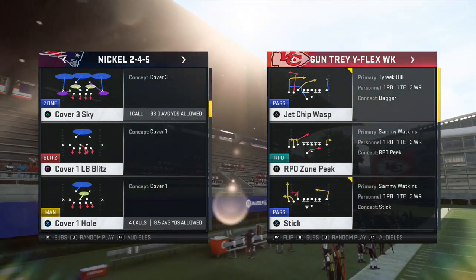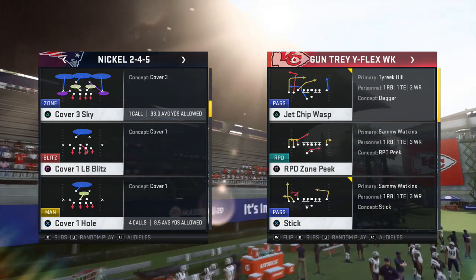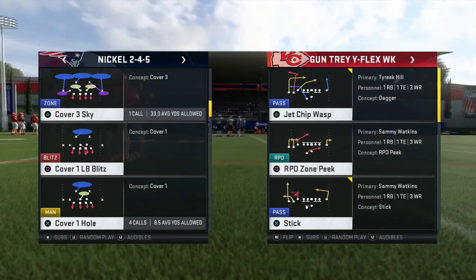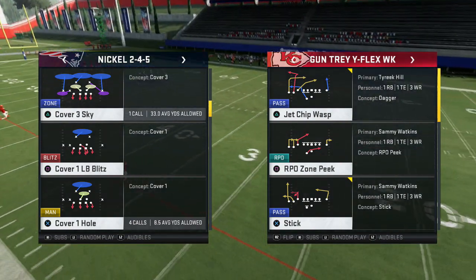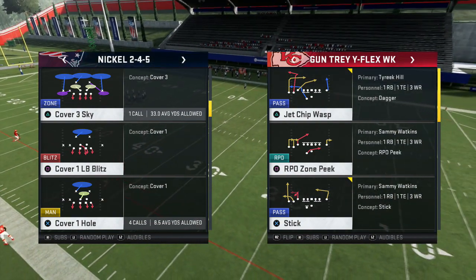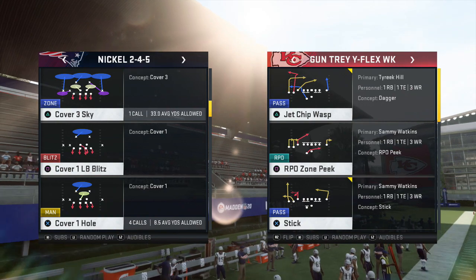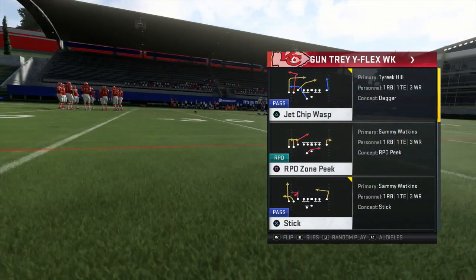We're testing it against their standard Cover 3 Sky. Any Cover 3 will pretty much play the same. Cover 3 Match does not match to trips formations, so it'll play spot drop regardless. Cover 3 is going to be Cover 3 no matter what style you're playing versus our trips or three-receiver side set.